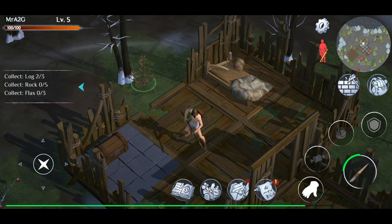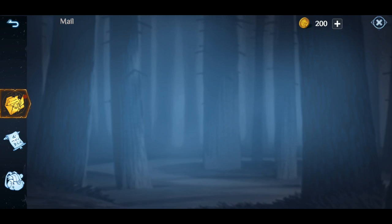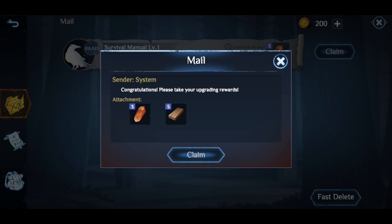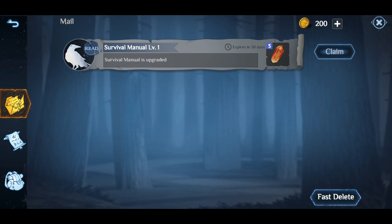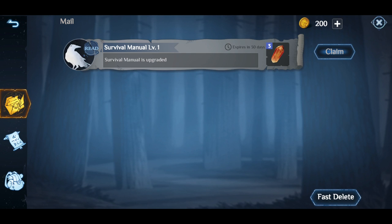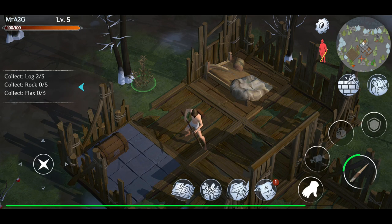In this second video of Winter Survival, I want to show you the mail system I didn't cover before — it basically tells you that you've got rewards to claim, and you have 30 days to do so. Please disregard what I mentioned in the earlier video about hoarding things in your inventory, as it appears items won't stay there forever.